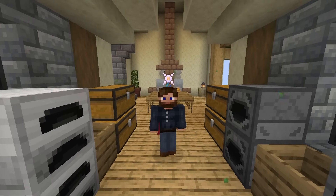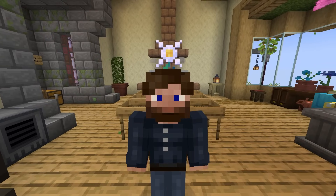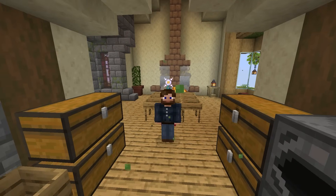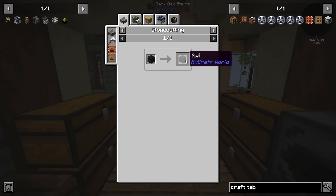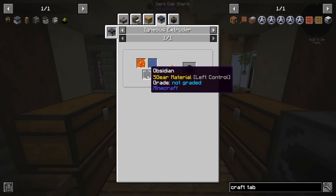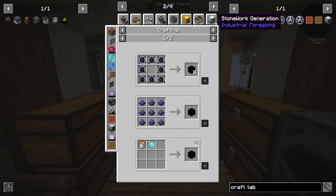This is ultimately going to be used for making a netherrack, which is going to be something we need to sieve. But for right now, instead of sieving and doing the netherrack, I'm actually going to start producing the material needed for the extractor, which is the kiwi block. This just requires obsidian, water and lava. Obsidian we can actually make in-world, or we can make it utilizing the barrels.